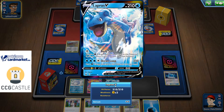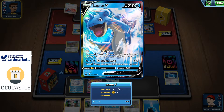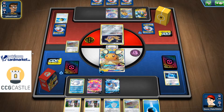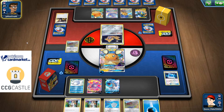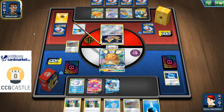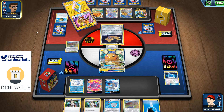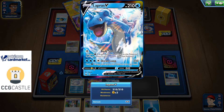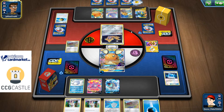I could potentially decide to retreat into my Lapras V, but that makes no sense — I might just go with the Bodysurf. Vikavolt V is already getting energy into the Discard Pile. I'm not sure which Stadium card my opponent is playing, but there's a Quick Ball which will help them get Vikavolt in place. We might see turn-one item lock from Vikavolt V, and I still don't have Inteleon in play. All of my Pokémon have Weakness to Lightning, so that's going to be really rough.